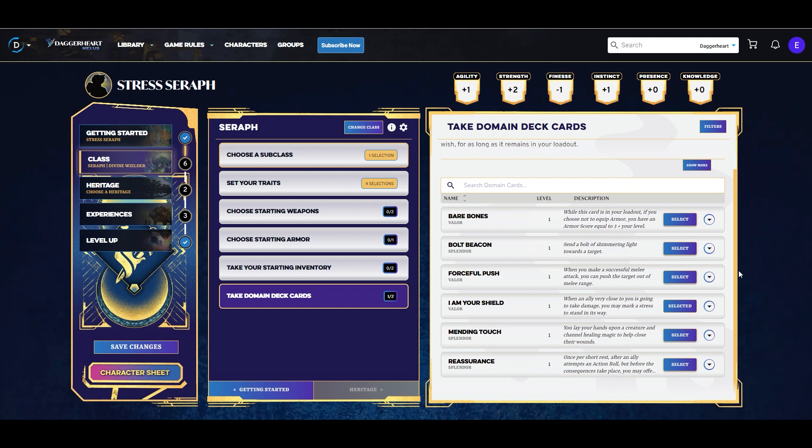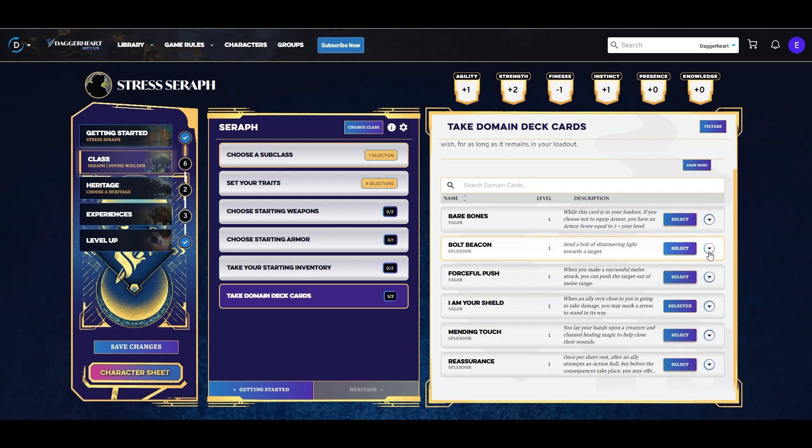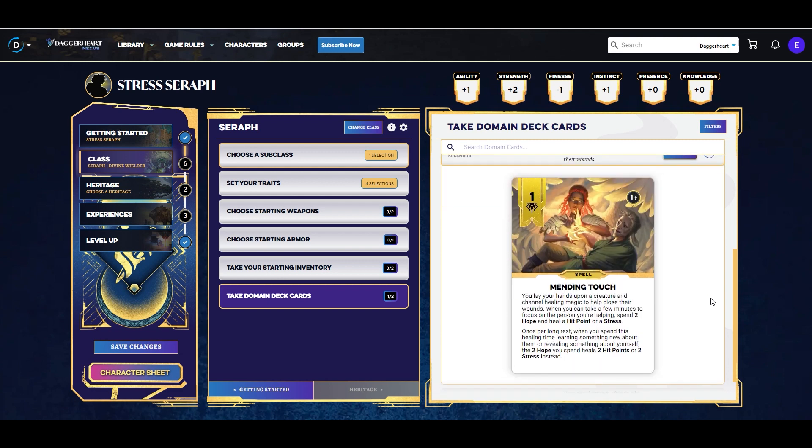The other card we're picking is from the splendor domain. Forceful Push is another offensive valor card, and Bolt Beacon is an offensive splendor ability like Guiding Bolt in D&D 5e, but we're not taking those. Instead we're going with Mending Touch. Mending Touch allows us to take a few minutes to focus on a person we're helping and spend two hope to heal one hit point or one stress from that person. However, once per long rest, when we spend this healing time actually learning something new about them or revealing something about ourselves, that two hope instead heals two hit points or two stress.